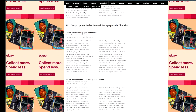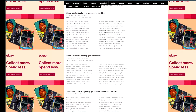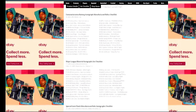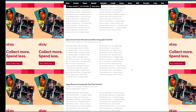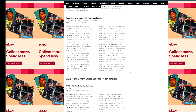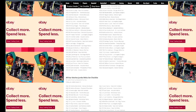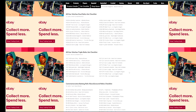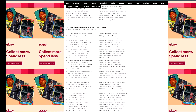Then you have your auto relics — the All-Star Stitches Jumbo Patch autos, the Dual Stitch autos, the Commemorative Batting autograph manufactured relic, Major League Material autos. There are lots and lots of autos in here. Special Event Patch, Topps Reverence, and then a breakdown of the relics — Major League Materials, Own the Name nameplate.